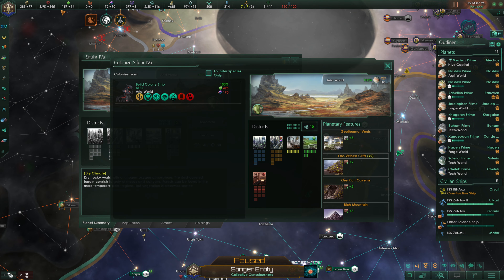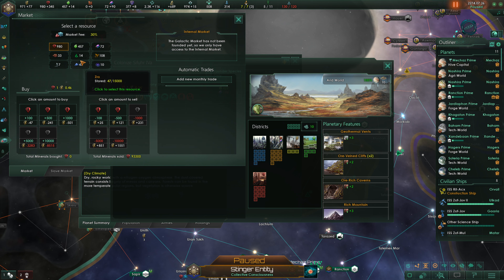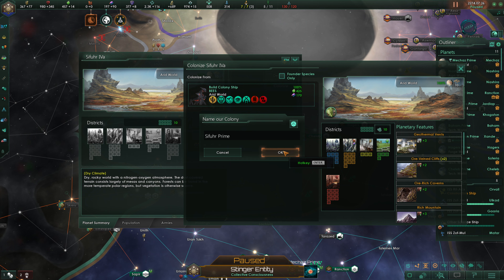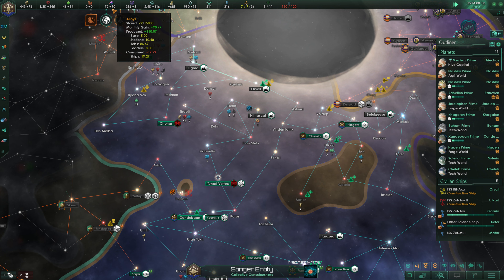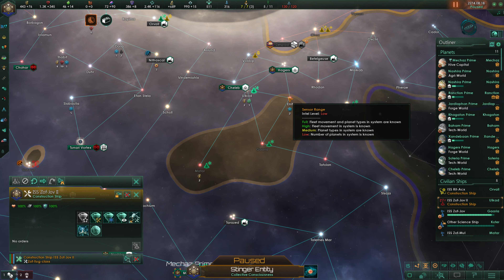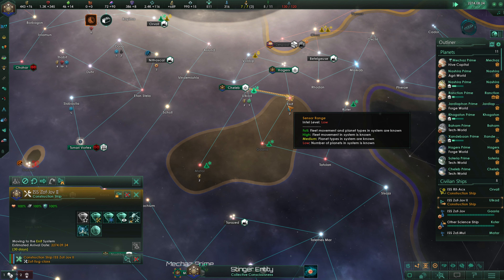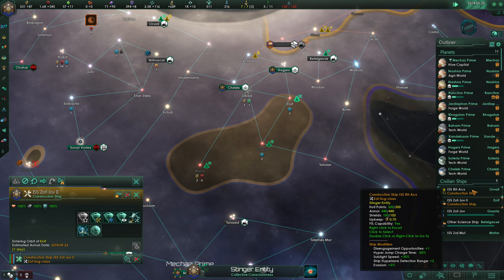We need to buy food for the colonization — we needed 425 food and we're low on energy credits, so we'll sell off some minerals. We needed 170 alloys as well, so we queue that up immediately and will continue consuming those resources regularly. In Olcad we're currently done, so we need to head over to Enif and build a starbase there, though our upgrades are eating up our alloy income. We could build the starbase right now, so we'll go ahead and do that.